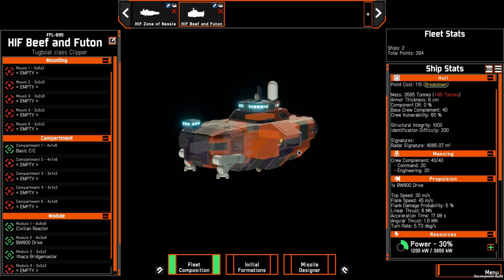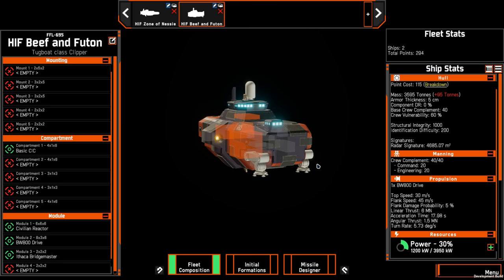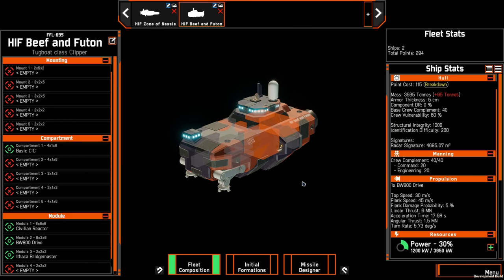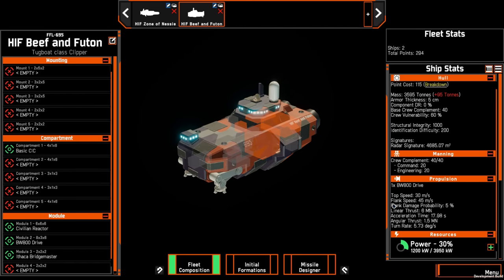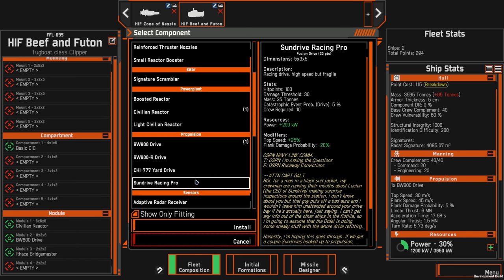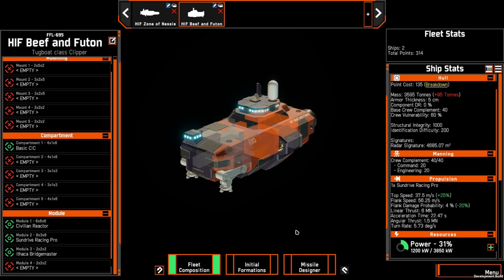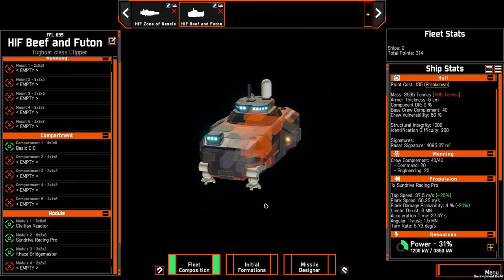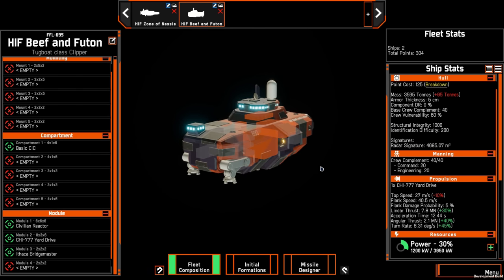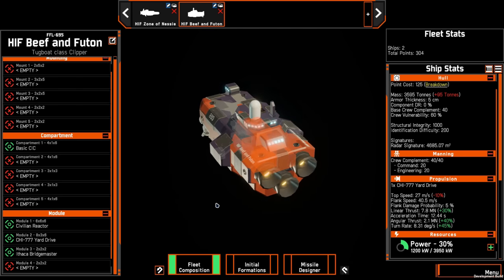The tugboat is super cute — it still has its clamps, though sadly you can't use them in combat. Its module loadout is fairly straightforward. The most interesting thing is it has a casement or spinal mount on the front. Out of the box it has a top speed of 30 meters per second and a flank speed of 45 meters per second. Equipping the Sundrive Racing Pro Drive brings it to a top speed of 37.5 meters per second and a flank speed of 56.25 meters per second — surprisingly fast. The yard drive would also work well, letting it maneuver in and around asteroids to use them as cover.